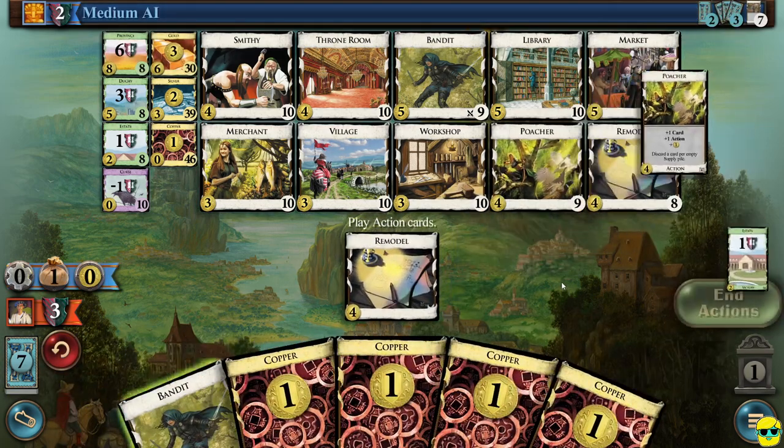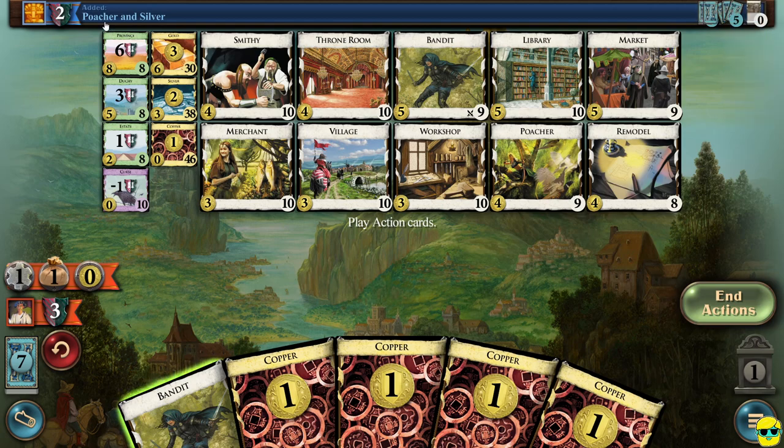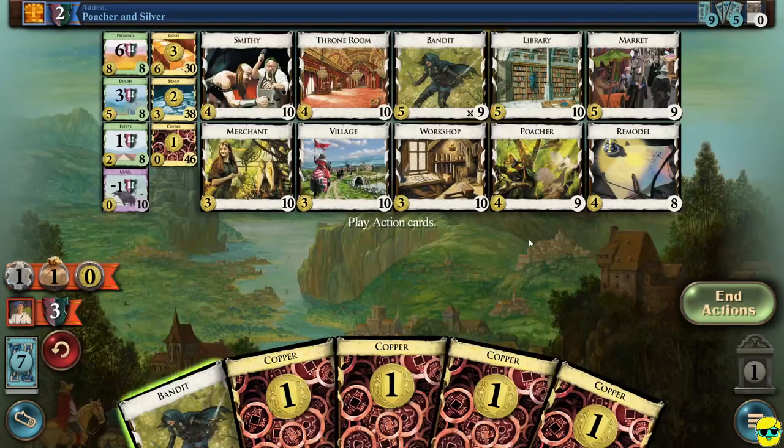Oh yeah, here we go. What did they do there? They added a poacher and a silver. So they played remodel — they're trashing estates into silvers. Okay, that's a fine plan, that makes sense. So their line is they want to trash their estates, losing a victory point, but gaining money and speeding up their deck. That's actually a good play. I like that just fine.